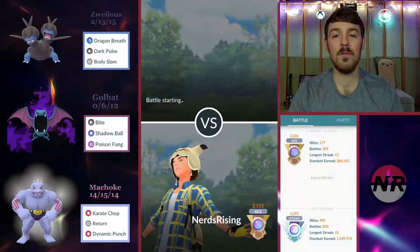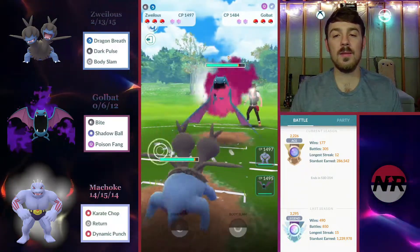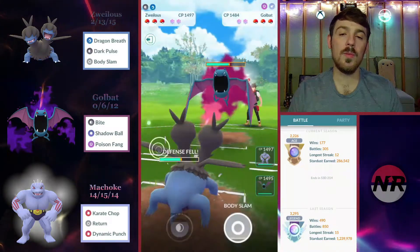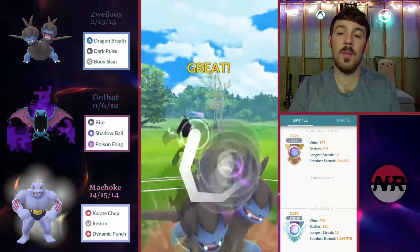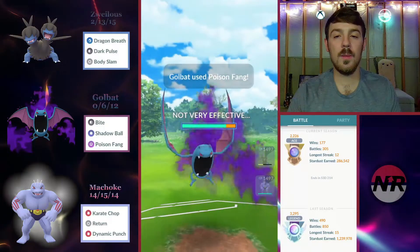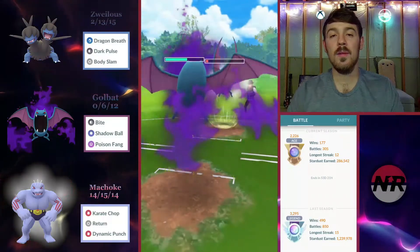Neutral lead here — Golbat vs Tentacool or Nidorino-type matchup. The longer we stay in the worse it gets after the debuffs. My plan is to take the first, farm up quite a bit, and throw a Dark Pulse right before they get to their second — basically force a shield or KO. Then I'll try to catch their second Poison Fang on my own Golbat. I just barely make the catch, resisted damage doesn't do much, and we commit to a Bite farm-down. They throw another resisted Poison Fang and I'm perfectly fine with that.